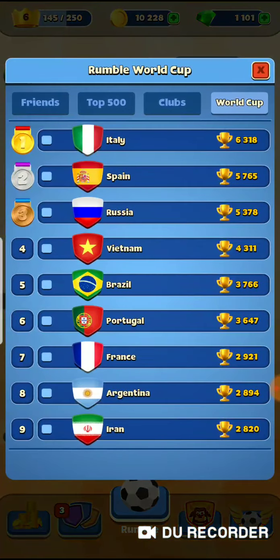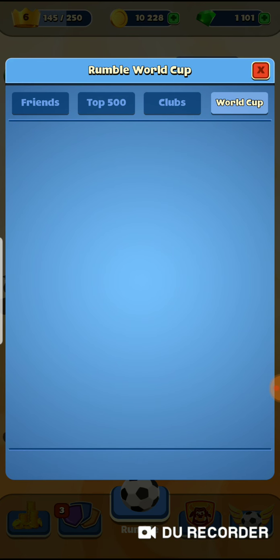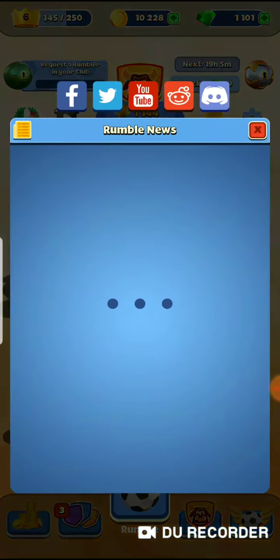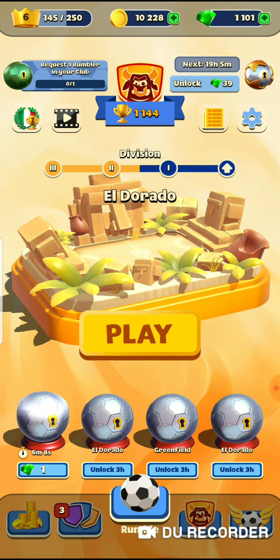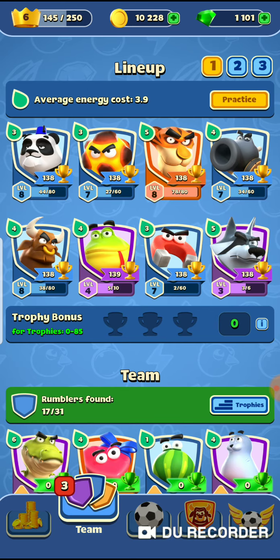The trophy over here is the top clans, top people, world cup, top clubs, etc. And then of course there's settings, and then the rumble news, just like Clash Royale. So let's go a page to the left to the character screen. This is my lineup.